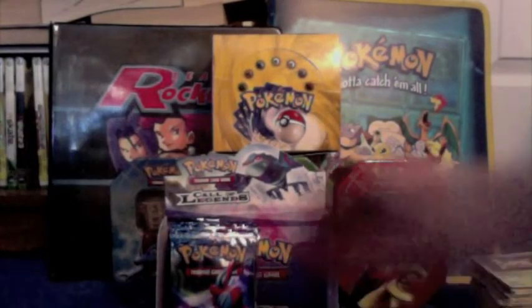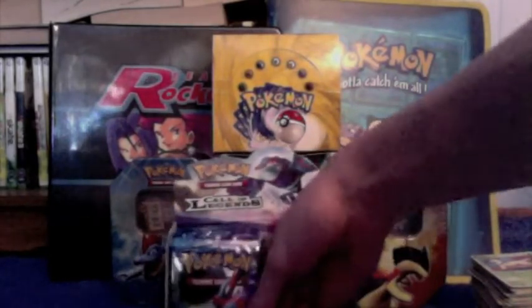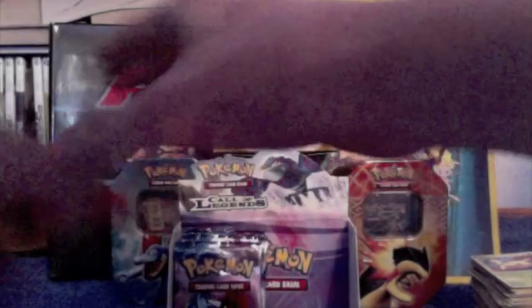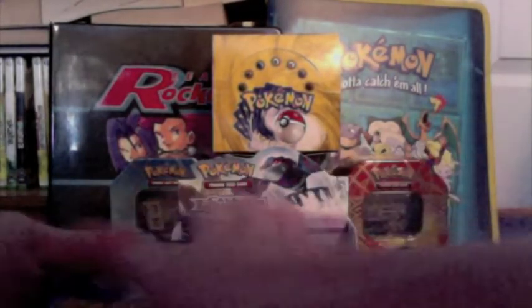Hey everyone, welcome back to part four, and unfortunately it's the last part of this box. This box was so awesome, I love this set and I would love to get another one. It's very upsetting that it's the end. I love this set — the artwork from the HeartGold SoulSilver sets in general was awesome. I just finished opening this and I didn't get any fourth gen legends. I'm pretty sure they're in the set — Palkia and Dialga — but just a holo of them. I'd rather get a Suicune, Raikou, Kyogre, or even an Entei would be cool.